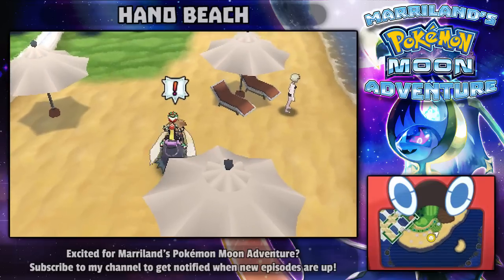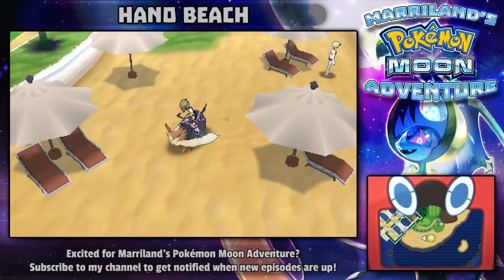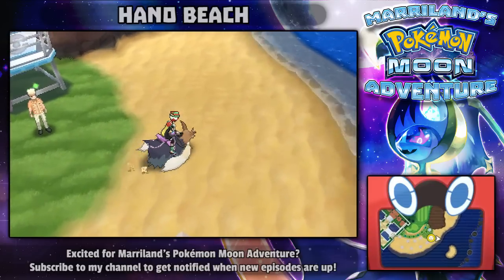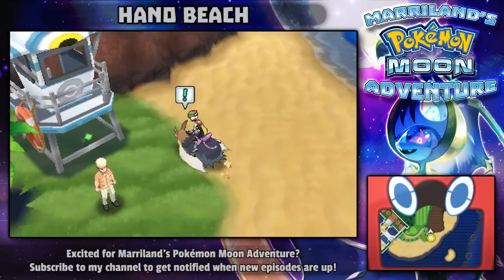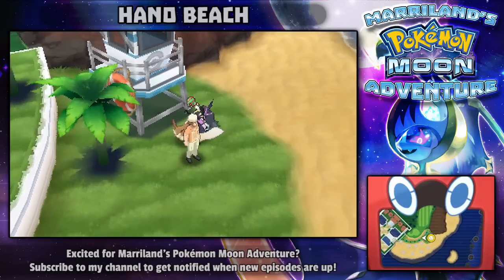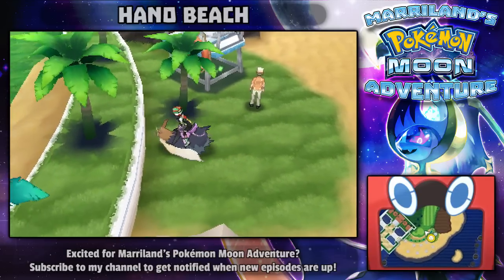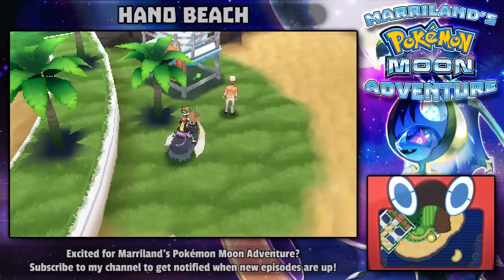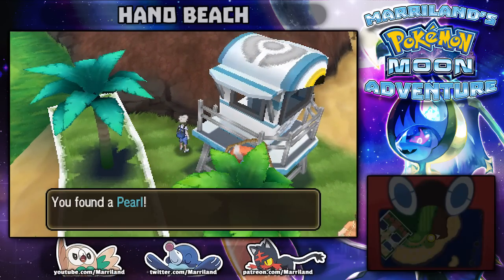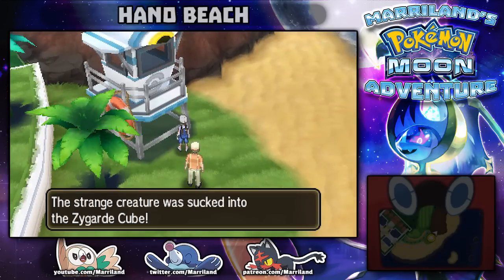Looks like there's an item. To find hidden items, you just kind of want to follow the direction — you keep going until you don't see it anymore; in this case it's probably behind that tree. That was a terrible example. Anyway, there's another Zygarde cell over here, and I grab it.